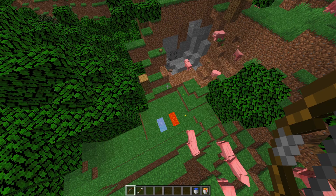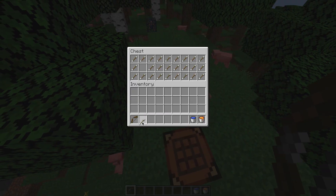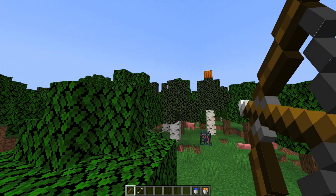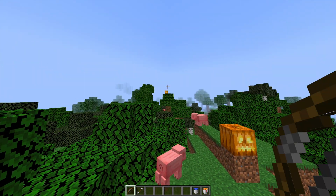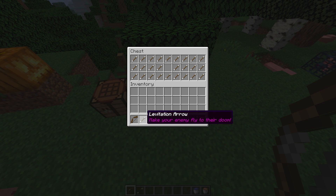Then we can look at the jacko arrow, and what this does is create a jack-o-lantern on top of wherever you shoot it. It's coming up to Halloween so this is very festive. We also have the levitation arrow, and as the name would suggest this makes a pig levitate up about 10 feet in the air before dropping down.